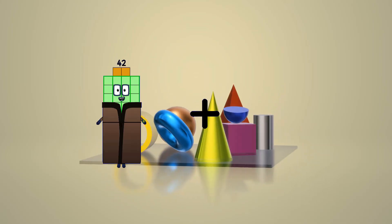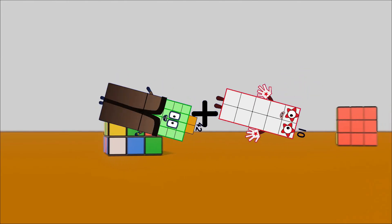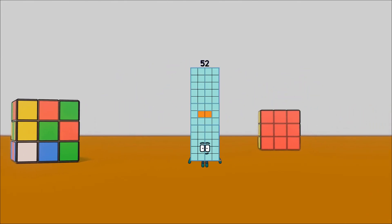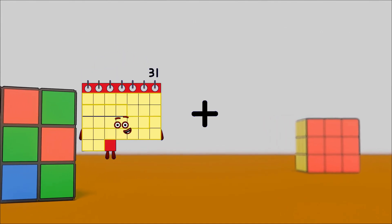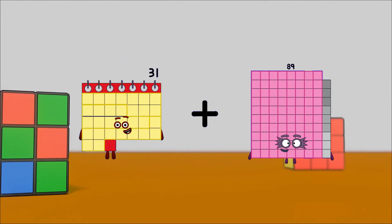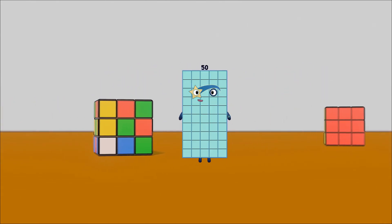42 plus 10 equals 52. 31 plus 19 equals 50.